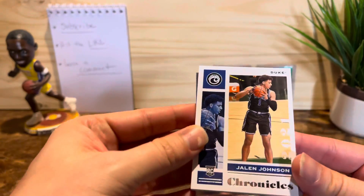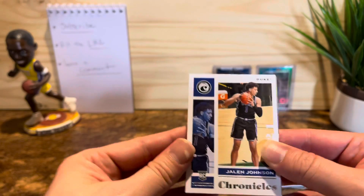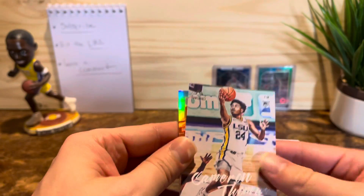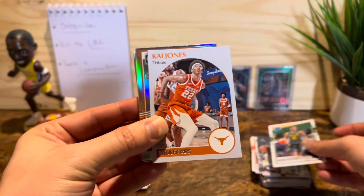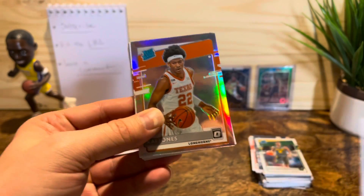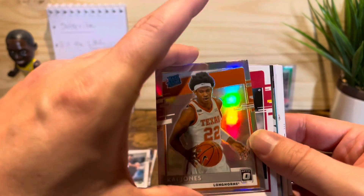All right guys, last pack — let's see what we got here. Jalen Johnson. We've got Anthony Edwards and Zion Williamson — future star of the league, former number one overall pick. Cameron Thomas. Ripper Jones. Jared Butler. Kai Jones — you got a shiny one coming up! Kai Jones silver — very nice looking card, but unfortunately it's not a player I'm extremely familiar with, so I don't have high hopes for that one.